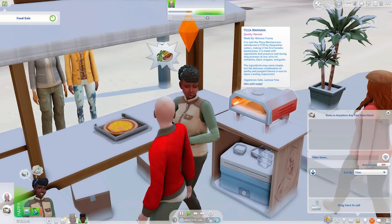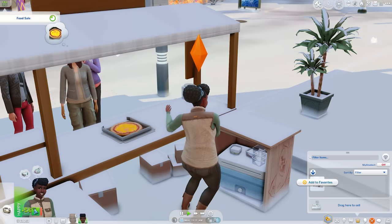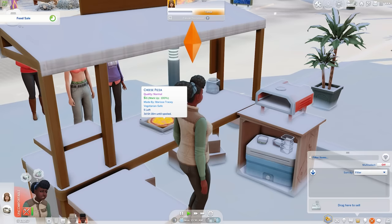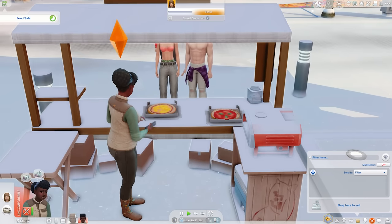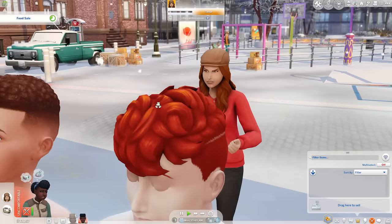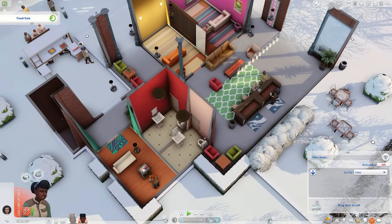I keep doing this wrong. Collect meal, then put the pizza on the table. Oh my god — they buy a slice! It's not the whole pizza, they're buying a piece of it — a slice of pizza. I should have known that. This is so neat that we can do this — this is definitely like a Get to Work refresh. I wish we had cars in the Sims 4 too, but that's probably never happening.